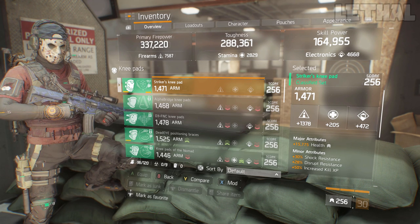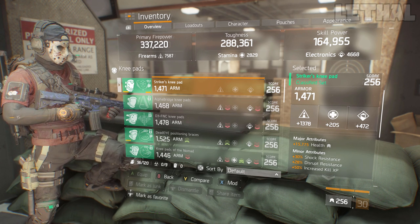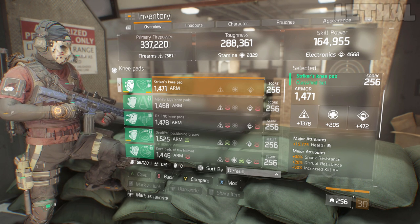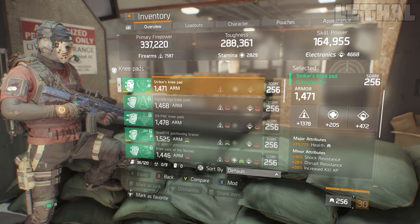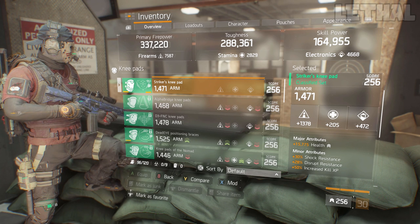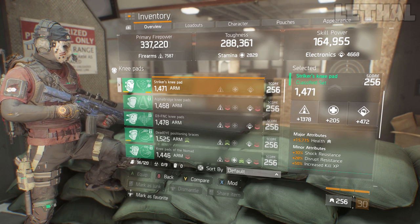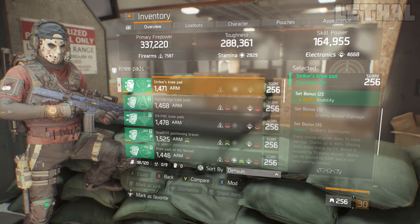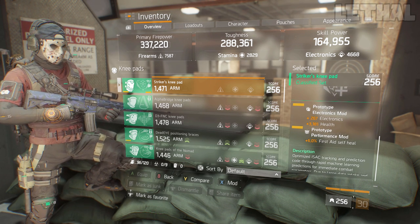For the knee pads, I'm using the Classified Striker knee pads. I know you guys are going to ask why not use a Classified holster for better stats — the reason is I am using this build in Last Stand. In Last Stand, higher stat rolls don't matter because everything maxes out at 1272. If you're going to use this for the Dark Zone or PvE, go with a Classified holster. What I have on it is Firearms, Health, Shock Resistance, Disrupt Resistance, and Increased Kill XP. The reason I'm using this is for the 20% extra Stability, plus an Electronics Health mod with a First Aid Self Heal.